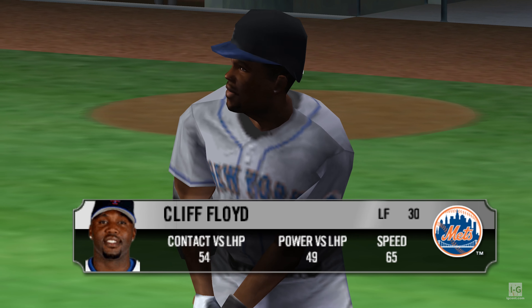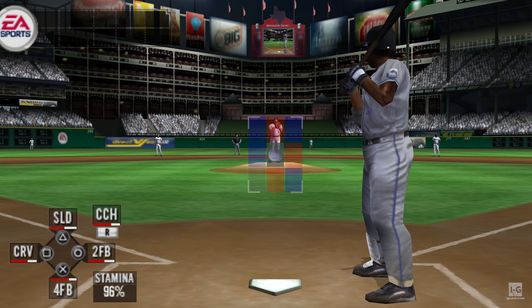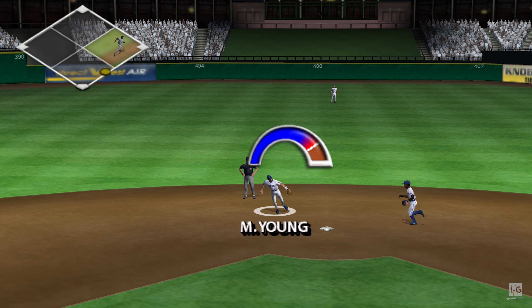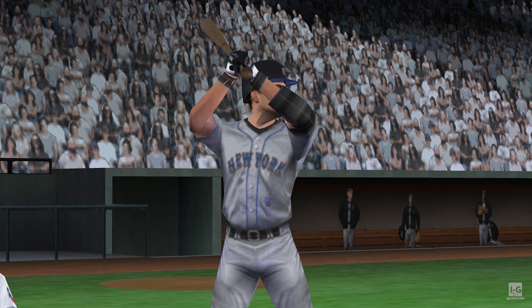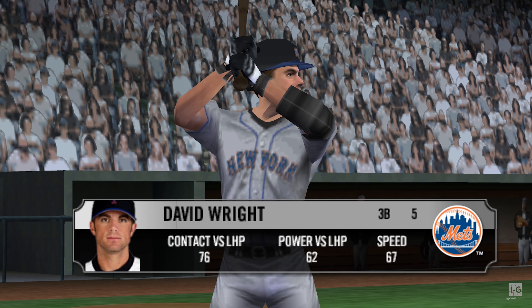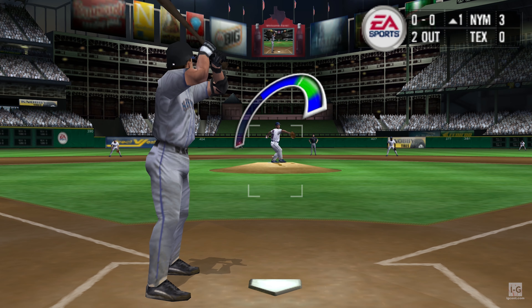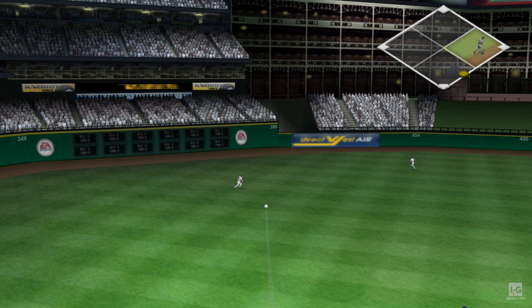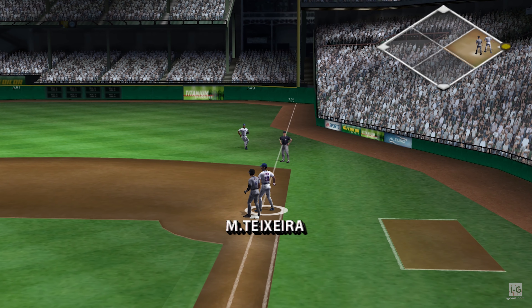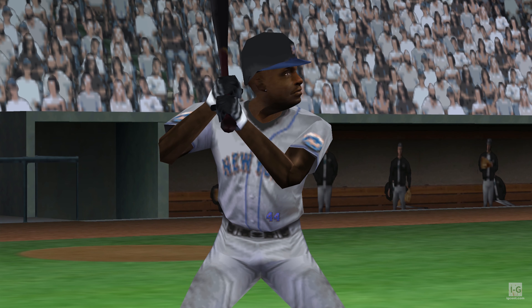That'll bring up Cliff Floyd. On the ground — Young gloves it, they got him at first. He made a pretty good play right there, getting in front of that ground ball and making a very solid effort. Here's the delivery — line shot to left. Right is on with two outs. That single will raise the old batting average a point or two. Another hit given up by Rogers.